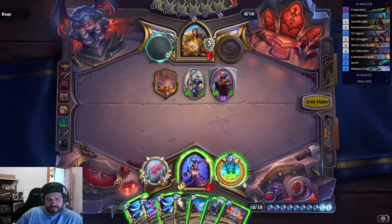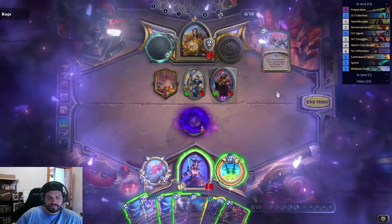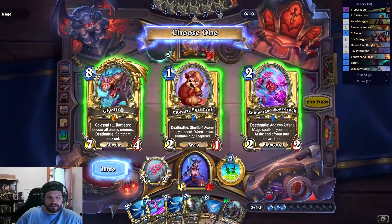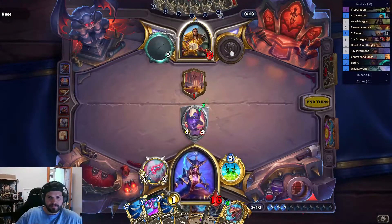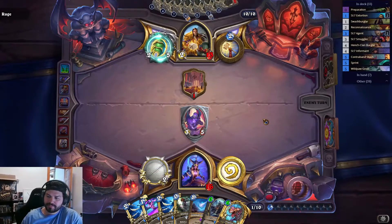Gigafin is what we need — big time. This is good, this is pretty good. Still not feeling very confident, but I feel decent in our position with Gigafin. SI Assassin plus Shadow Step, and we also have the Contraband Stash still in our deck. SI Informant will be a good draw now that we've played more SI cards, and the Smuggler as well. We also have the Reconnaissance.